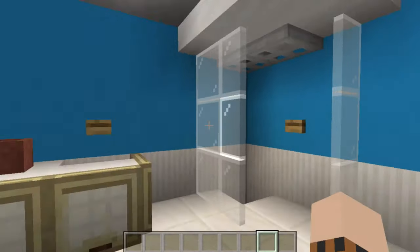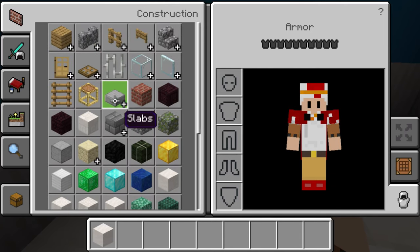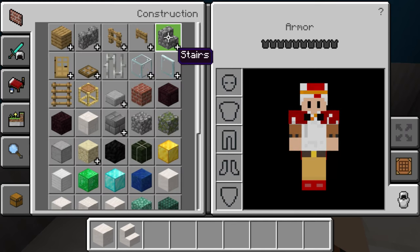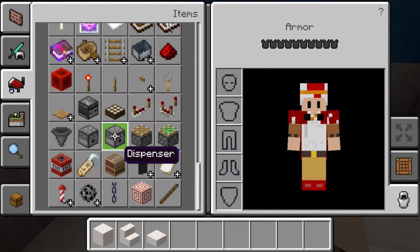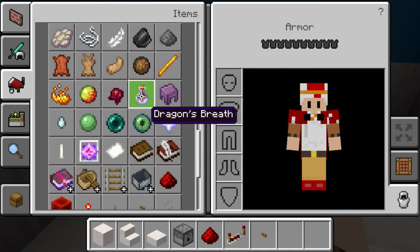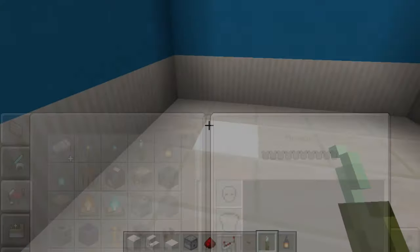Once you've checked out those first videos, we can move on to this bath build. You're going to need a couple of materials: smooth quartz blocks, smooth quartz stairs, and smooth quartz slabs. Then go into your items and grab yourself some dispensers, redstone, redstone repeaters, and an oak button — they look quite nice with the build. You're also going to need a sea pickle and a lantern.